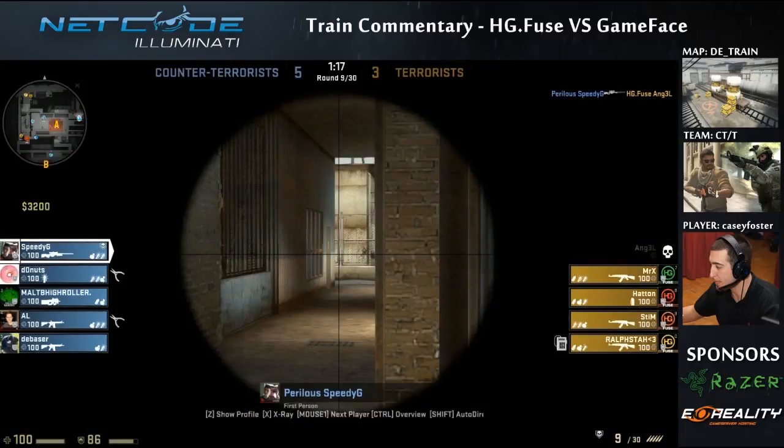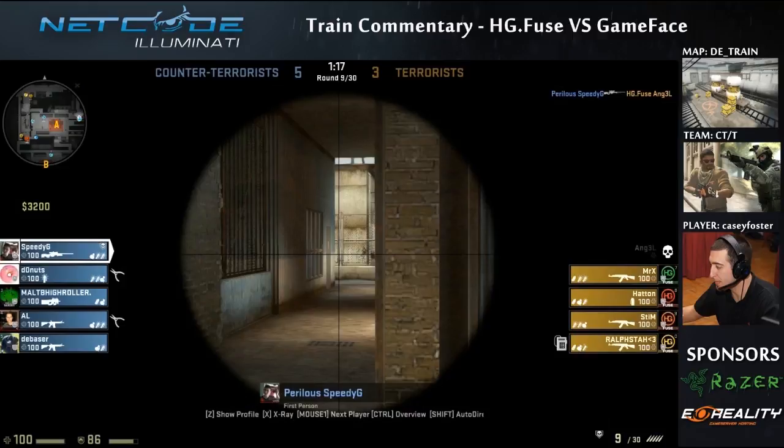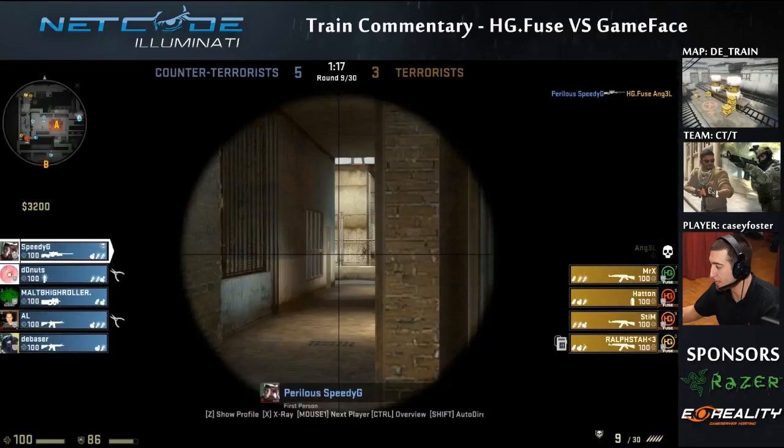My recommendation is to shoulder peek — just run out a little bit to where your shoulder hits that pixel of the corner. They're going to shoot their gun or reposition, and you'll be able to see them or get them to shoot. Then you can move when they've shot their gun.